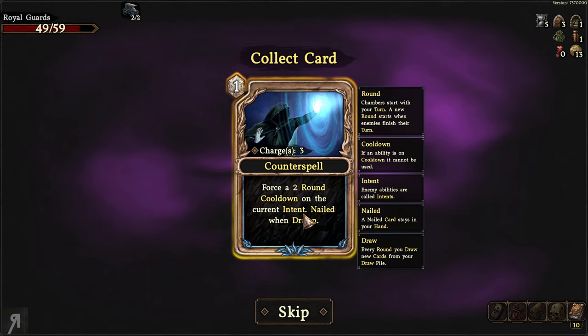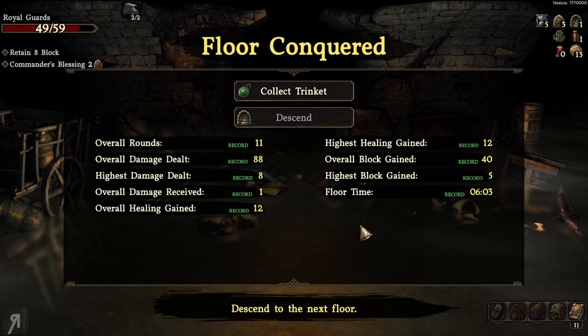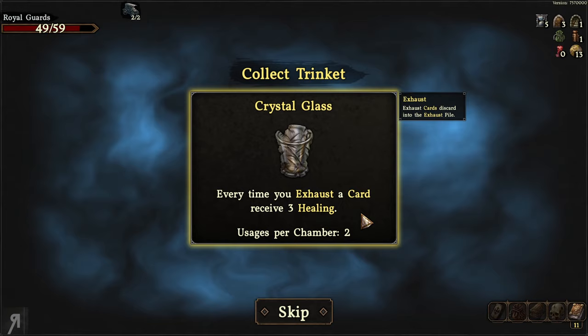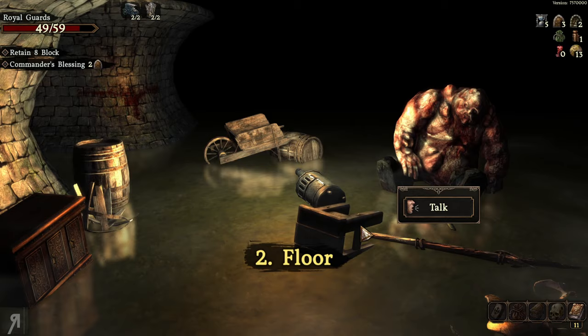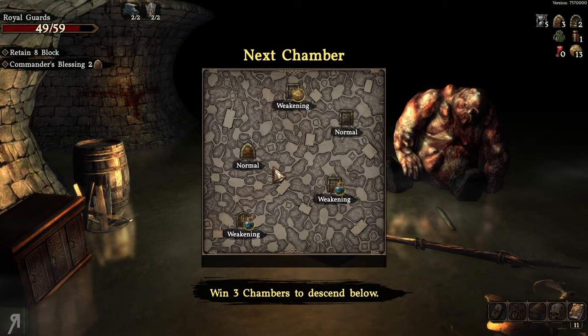We receive Counterspell — it forces a two-round cooldown on the current enemy intent. That's fantastic; it means we can stop almost anything we don't want to go through. We conquered the floor and collect a trinket: every time you exhaust a card, receive three healing. I'll definitely take that. Descending to the next floor, we encounter an NPC who doesn't hurt us.